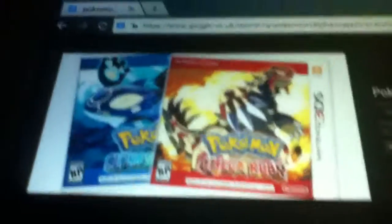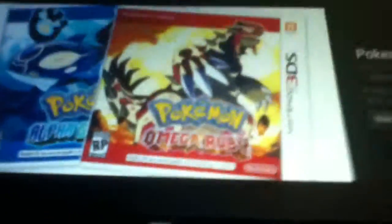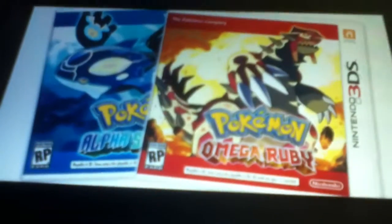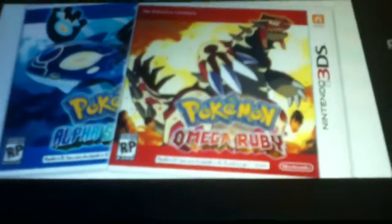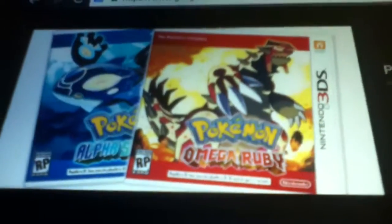Also released today — I think it was today, I don't know, it might have been yesterday — was Super Smash Bros for the Wii U. With that, the thing they've added is amiibos. They're basically figurines which you place on and you can level them up. It comes with a few extra little things, and apparently they're going to be doing amiibos for lots of new Wii U games, which is kind of cool.